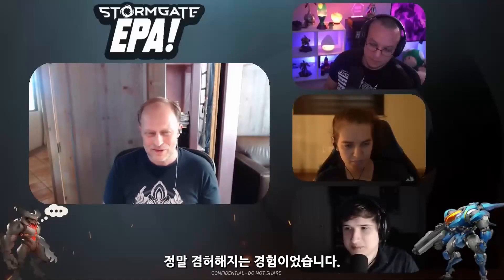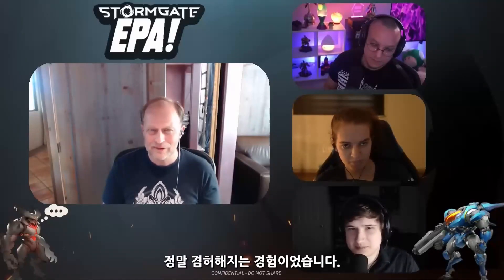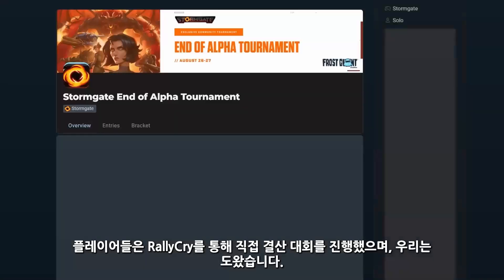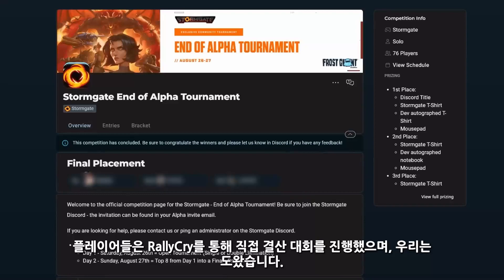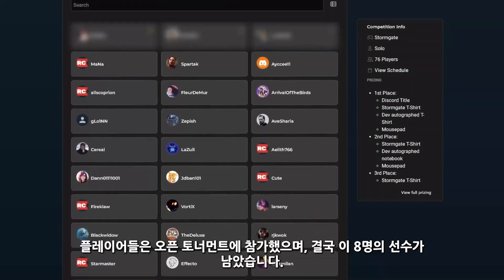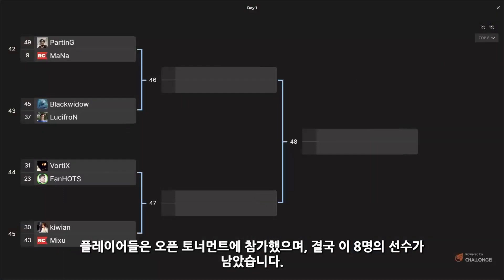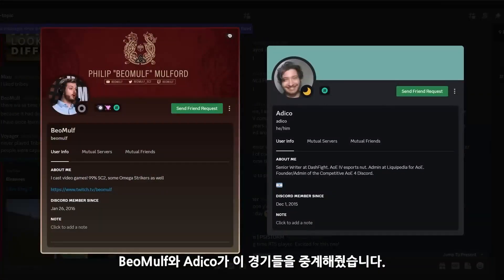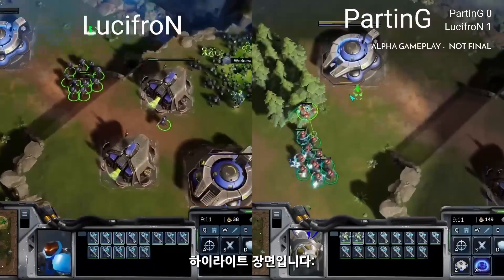In the next phase, Closed Alpha One, players hosted their own end-of-alpha tournament on Rally Cry, and we assisted their efforts. Players signed up to an open bracket, and it came down to a round of eight. Baomulf and Attico even hosted their own shoutcast of the matches.